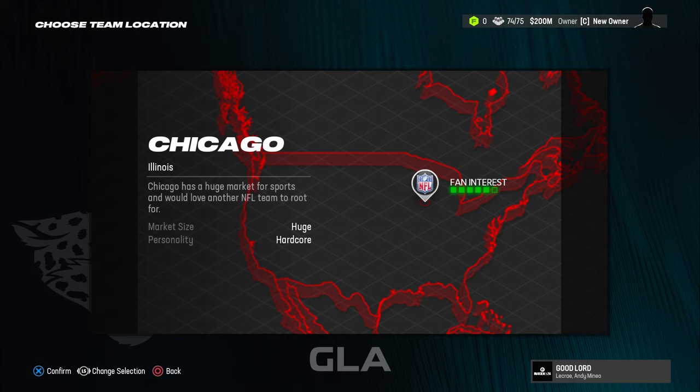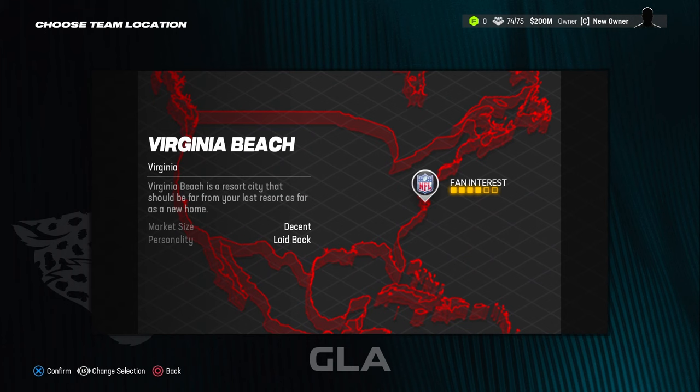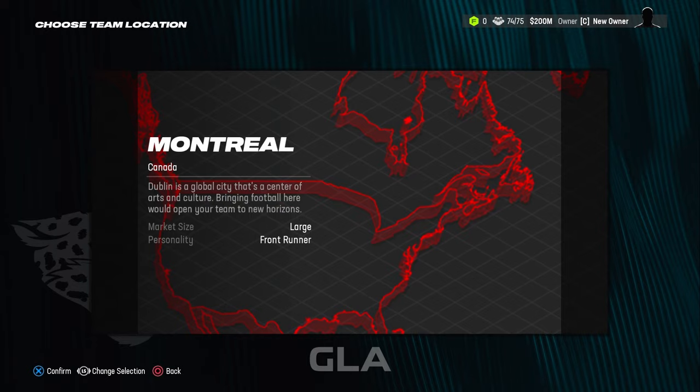The first thing we're going to do is select the city that we're going to relocate to. In the past you were limited to three different teams depending on the city, but this year the city does not dictate which teams you're able to choose from.